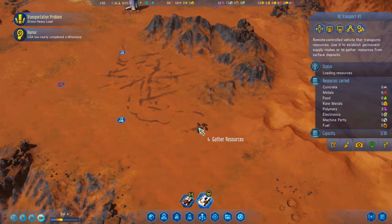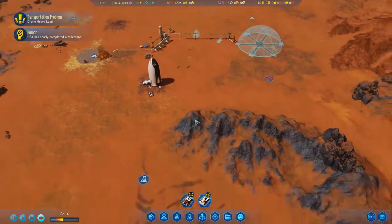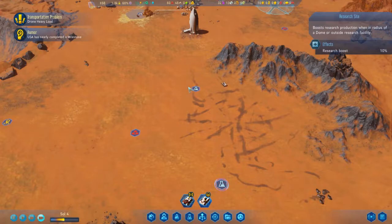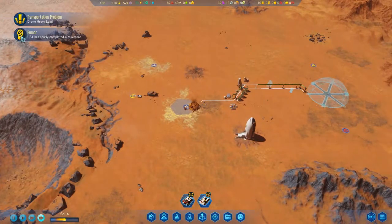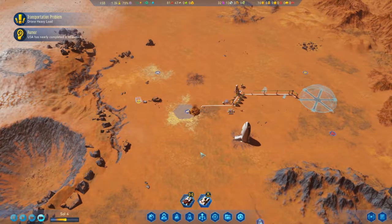Let's gather some resources. It might have been a bit more logical to put the first dome here for the research piece, but I think I want to wait until I at least have a medium dome and maybe a Hawking Institute. The USA is nearing a research breakthrough — we still have some time to get there.